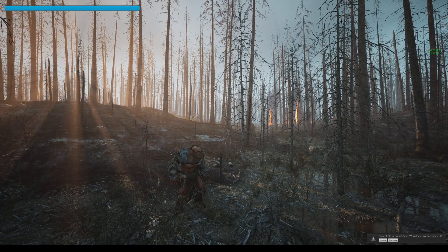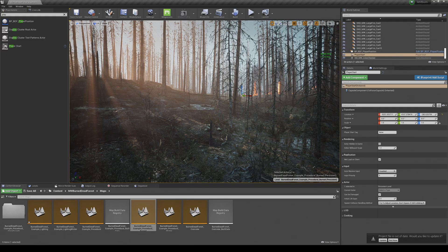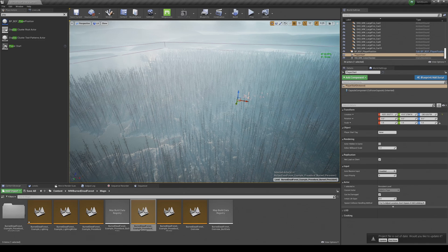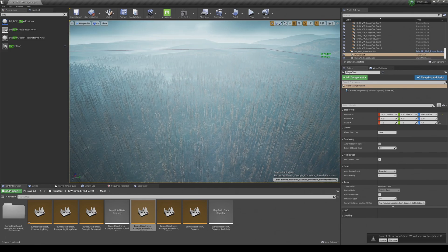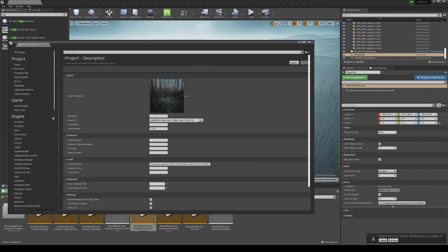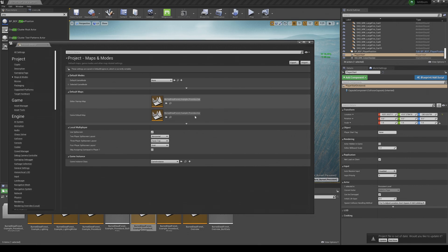What I'll do now is package this up and try to play it in an EXE file. Press stop. We're going to make it fast and show you the scale of this map — it is pretty darn massive, it's huge. Let's package this up: save all, package project, Windows. Before we do that, we need to make sure this is the actual map set to start. So let's go to project settings, Maps and Modes — looks like it's already set.